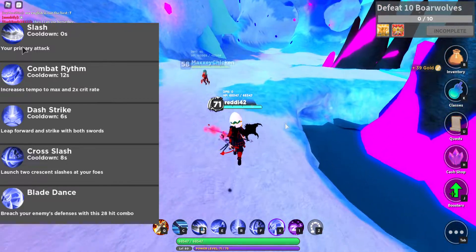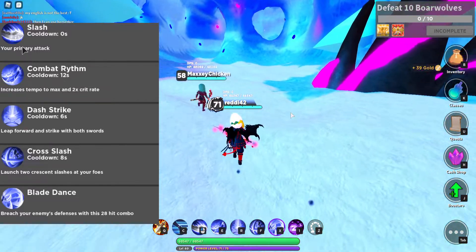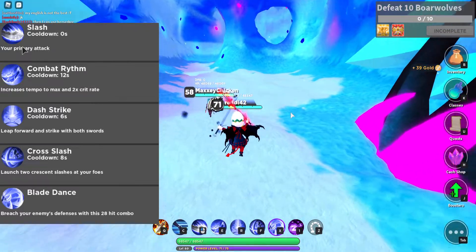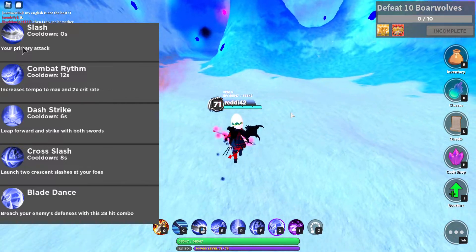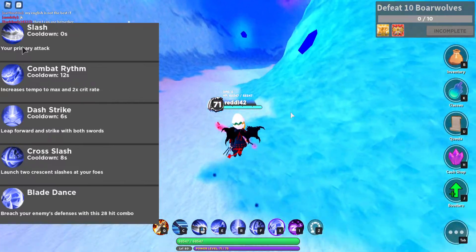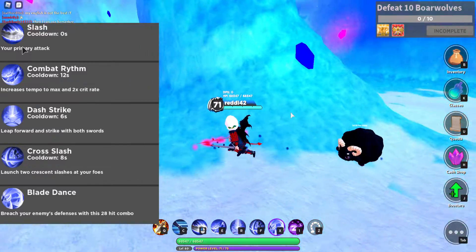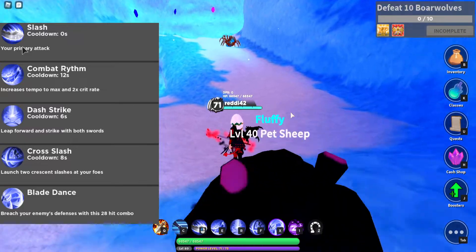The first ability is Combat Rhythm. This puts you at max tempo — instead of attacking an enemy to build up speed, it will get you ready at max attack speed and also times two crit chance.